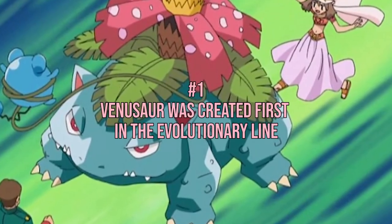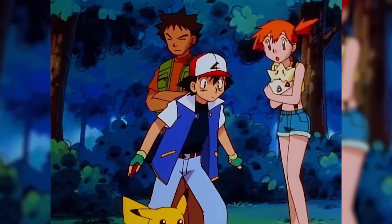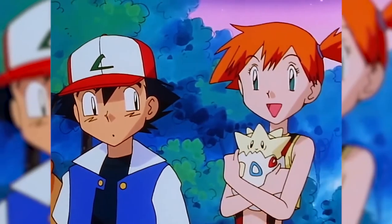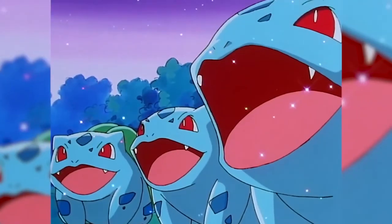Number 1: Venusaur was created first in the evolutionary line. Venusaur was created before either of its pre-evolutions. Bulbasaur was created by Atsuko Nishida, a designer who used Ken Sugimori's design for Venusaur. I hope you enjoyed this video — see you in the next one!